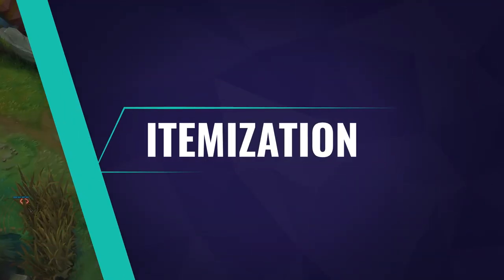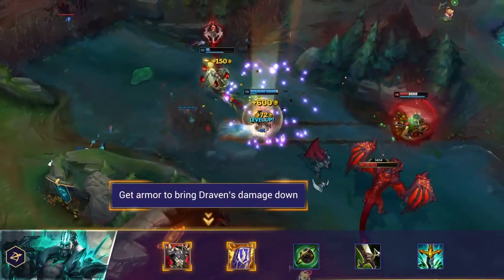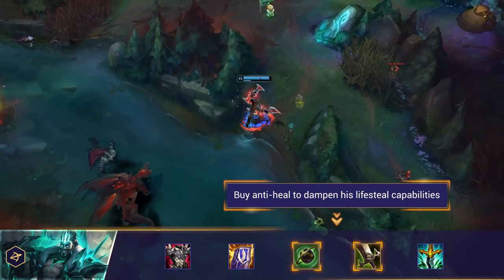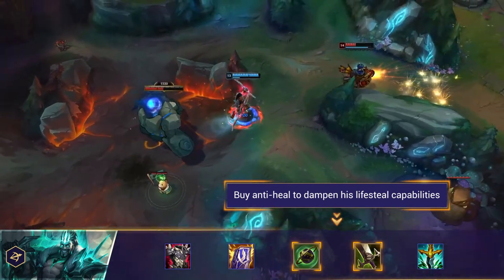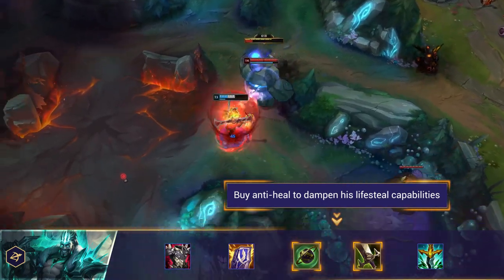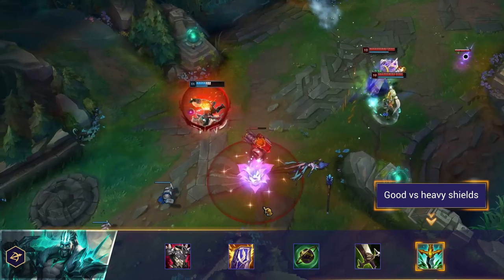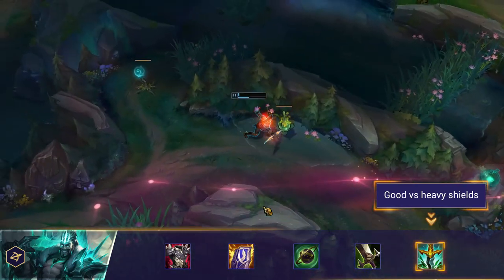Finally, items to build against Draven. The obvious choice is armor — items like Thornmail and Randuin's Omen are Draven's worst nightmare. Anti-heal is by far the most important itemization against Draven, as his lifesteal is insane with certain items. The extra damage on his axes scales with lifesteal so he can heal a huge amount even off a single auto-attack. Serpent's Fang is also worth considering if Draven has an Immortal Shieldbow or Bloodthirster and a support like Janna or Lulu.